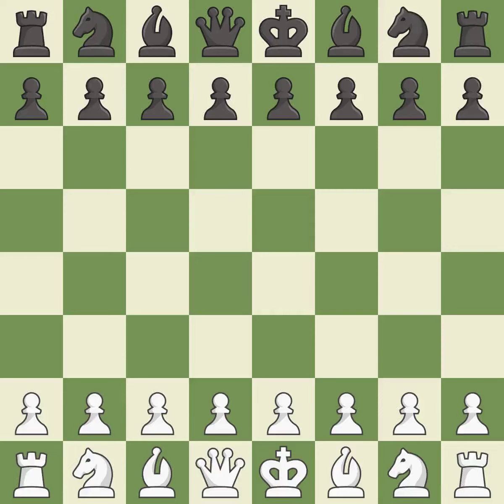Alekhine's Defense, Modern, Albert variation. The moves are 5.Bc4 Nb6 6.Bb3 Bg7 7.Ng5.